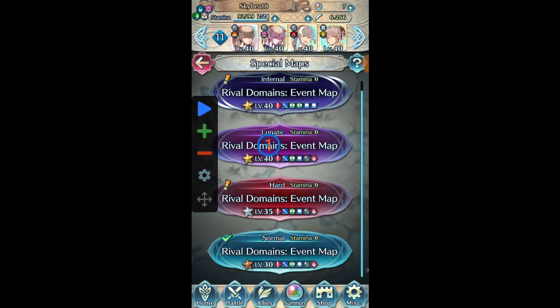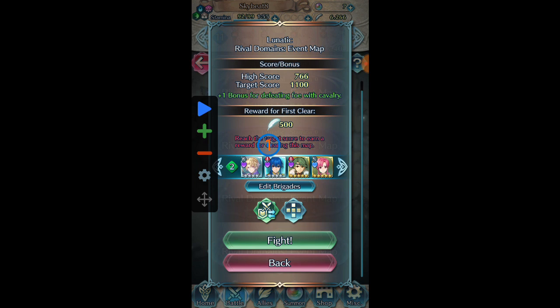I'm going to put the first marker on the Rival Domains event map for Lunatic, because most guides are two-turn Lunatic clears using three to four auto-clearing units and some batteries. I'm going to click this to show the steps — see how it's not touching the unit's head? You don't want it to touch the unit portrait. So I'm going to do the second button and have it set to Fight, because you want it to click the map and then the Fight button.